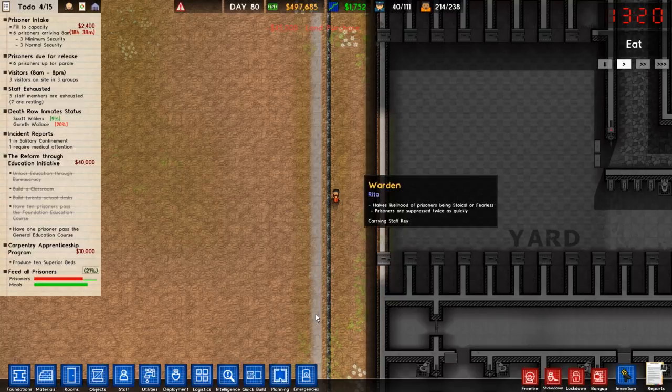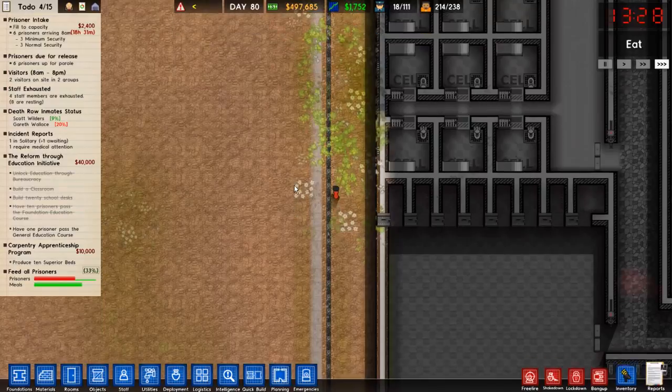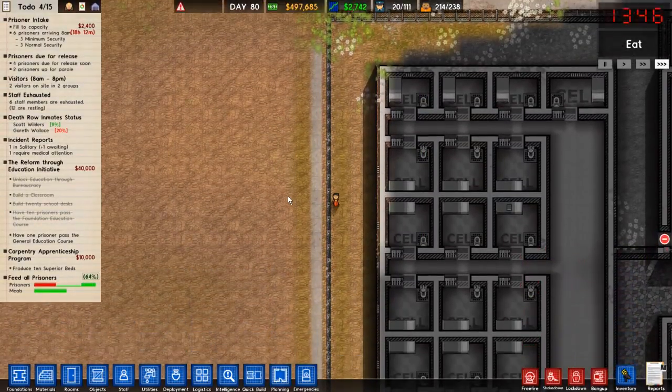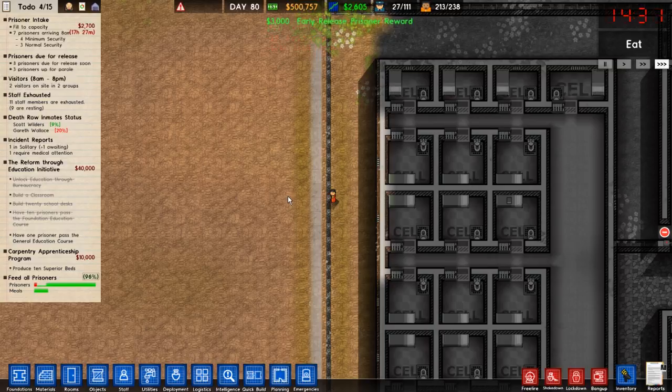So we can get started on that, which would be fantastic. We just bought this whole new plot of land for 45,000. It's quite expensive but quite necessary if I want to get that in. And we can create this whole new area of people that does not have as many guards and is a little bit more open.